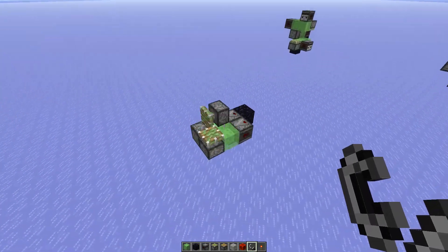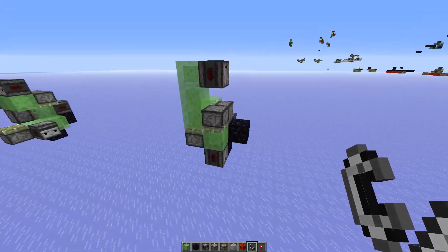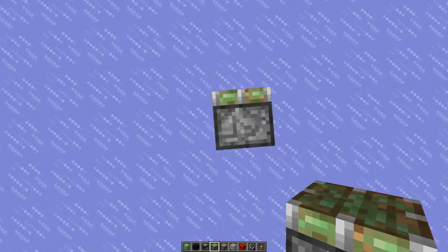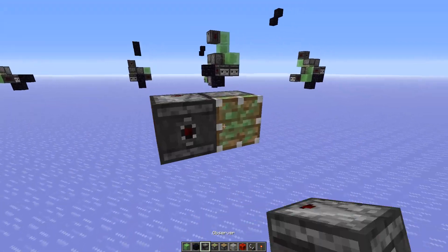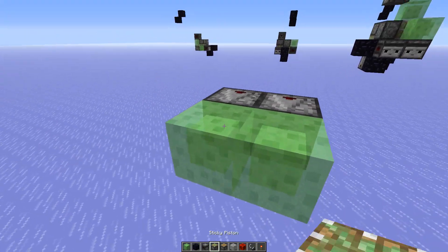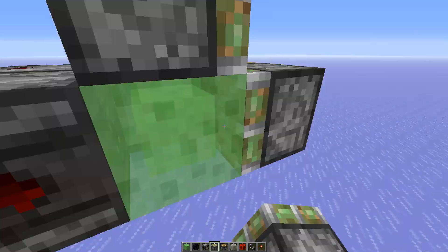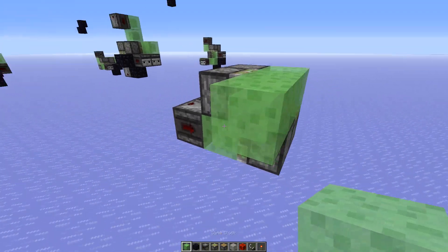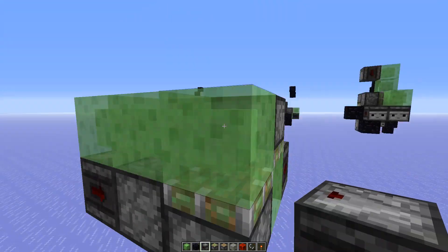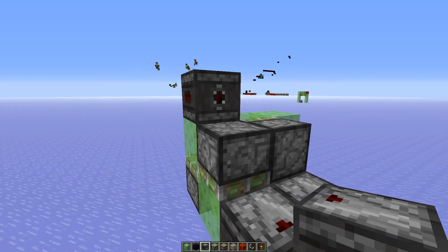Now to show you the non-directional machine, because this one as I said only works going west and south. The non-directional machine is pretty much the same, we just need to work with the update order a bit more. Again we need two observers, then slime blocks — the piston setup is the same, it also looks like this. Then again two slime blocks and the observer pointing into it.